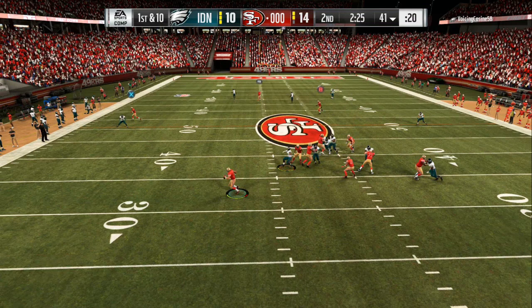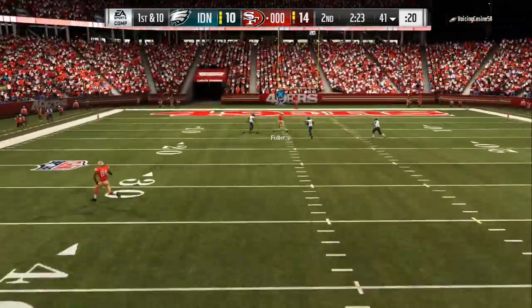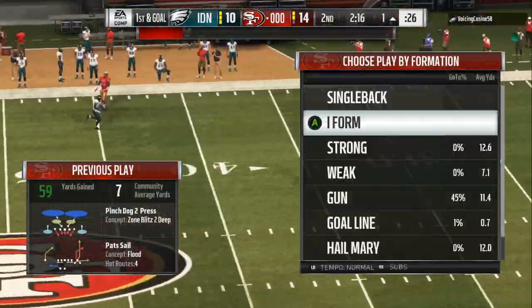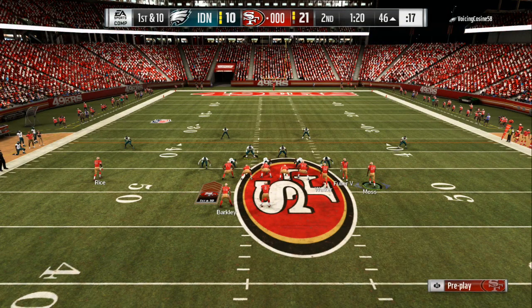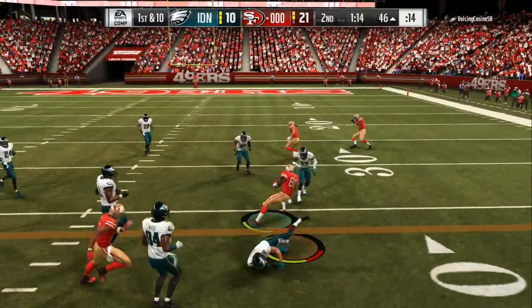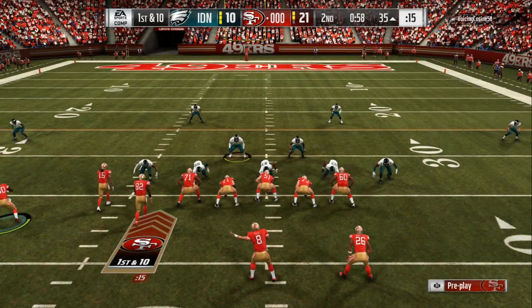Once again he's sending pressure off the right side, the middle of the field is wide open — another touchdown. Now we are up 14 to 10. We're on the left hash mark so you want to have the most receivers on the right side. Always use motion as much as possible, and we hit him underneath — 21 to 10. It's all about mixing your offense up.